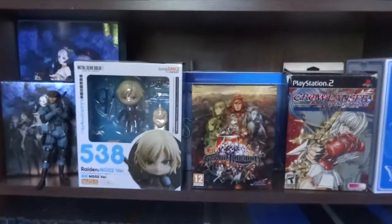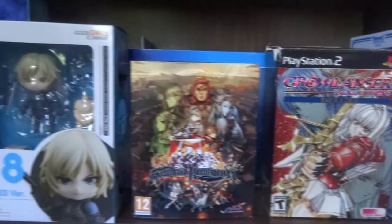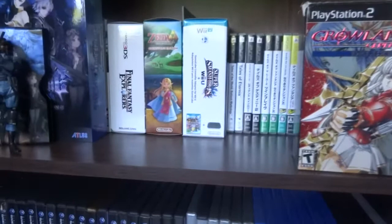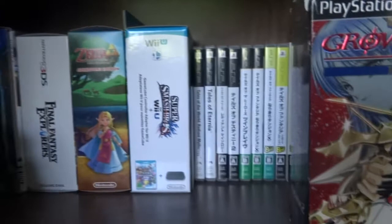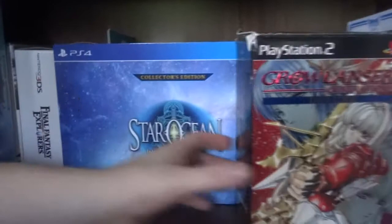The next shelf down is a mix-mash of loads of different collector's editions and quirky odd items. You guys only see the front of these. We've got the Metal Gear going on, the Odin Sphere collector's edition. Moving these down we have the Star Ocean. And then there's Fallout 3 collector's edition, Xenoblade Chronicles, Final Fantasy Explorers, Link Between Worlds, Smash Bros Wii U, and a whole heap of Japanese PSP Tales of games. Behind that we have The Last Story, and an empty Dragon Quest box.